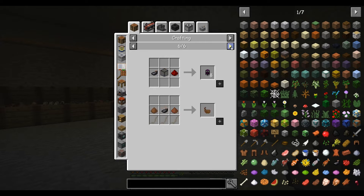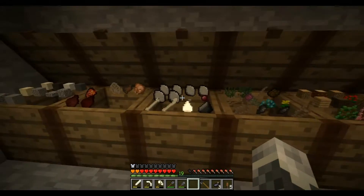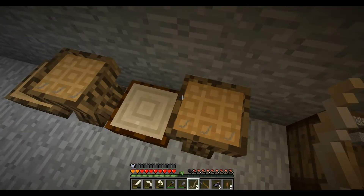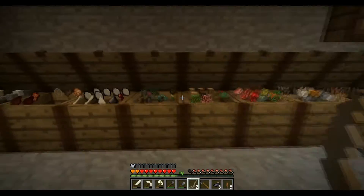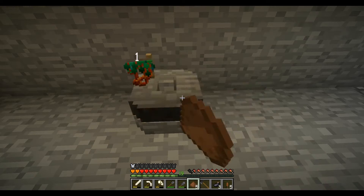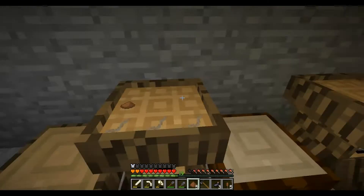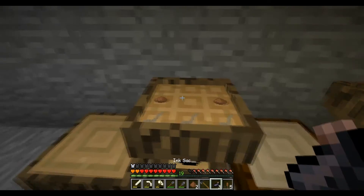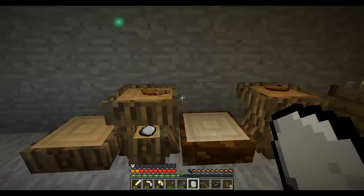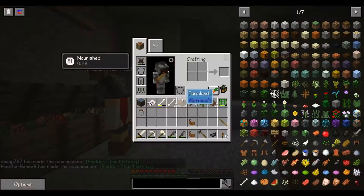To make this bladder: two brown dye powder and three plant twine. I planted an apple seed and cotton seeds because we're going to need string and spiders don't drop it. I need to grind this manzanita tree up again. Living in a place that actually has manzanita, I'm surprised it only gives you one powder — manzanitas are not small. Bam! Bladder than nothing — advancement done!